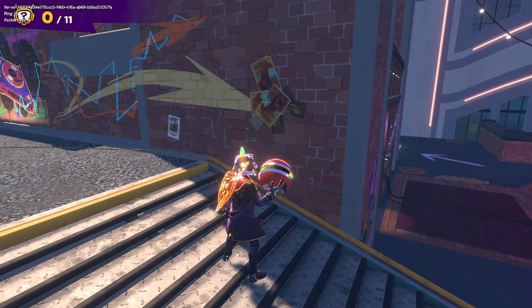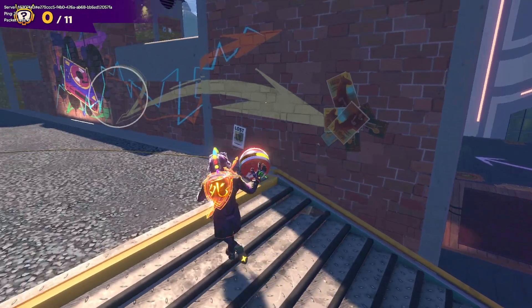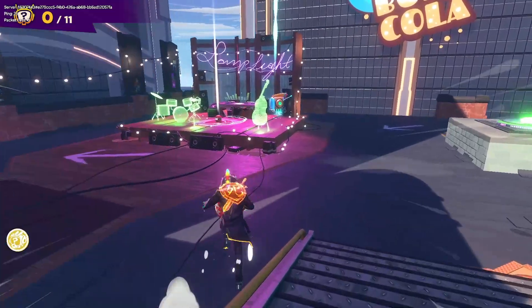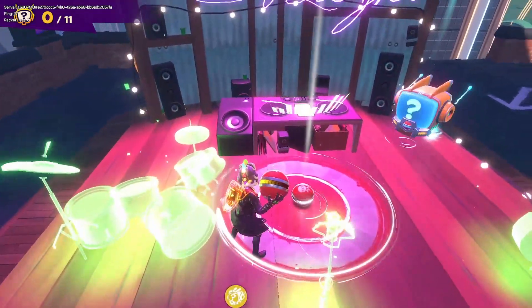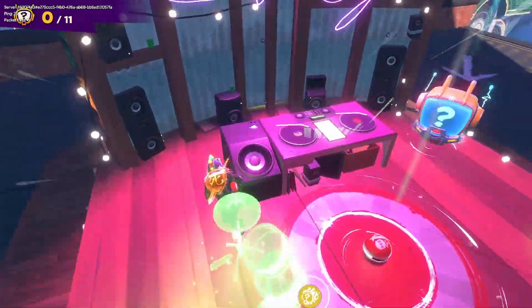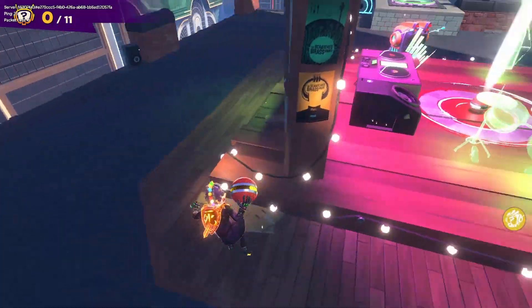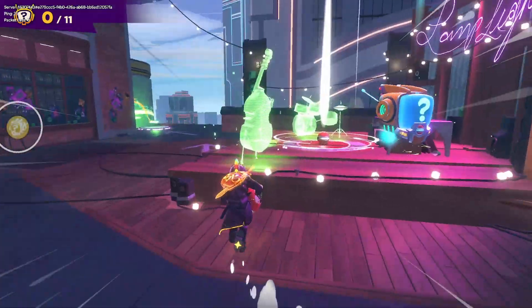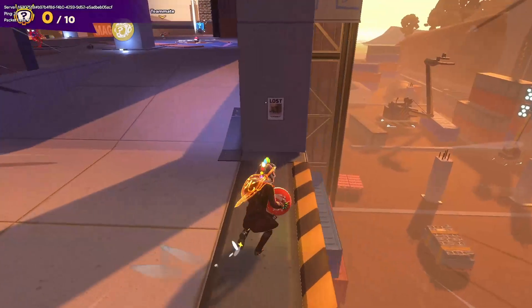Going in training order: first up is Rooftop Rumble. The sign is right here, the Chonky poster is right here. He was here a couple seasons ago so I didn't think to check here, but he is underneath the little DJ stand — little hat there, hidden right underneath. I didn't check here for the longest time until I saw the poster.